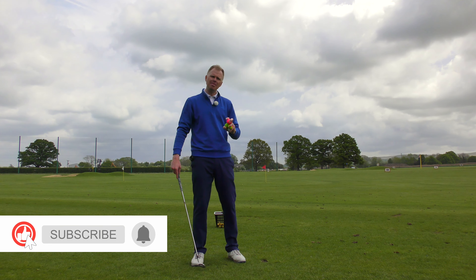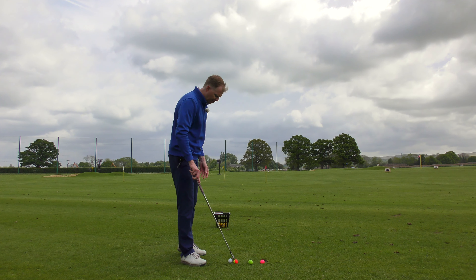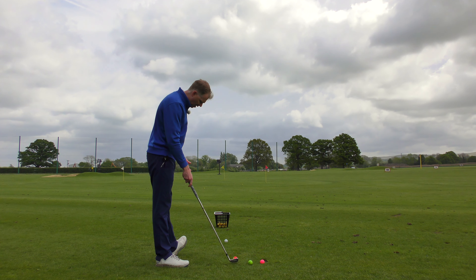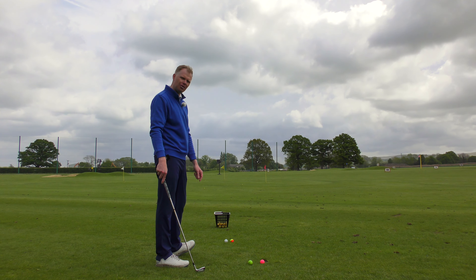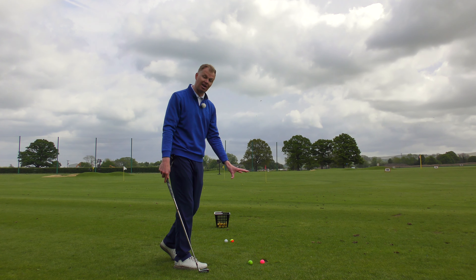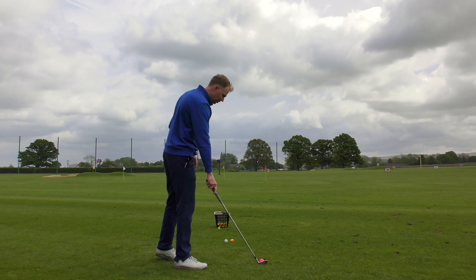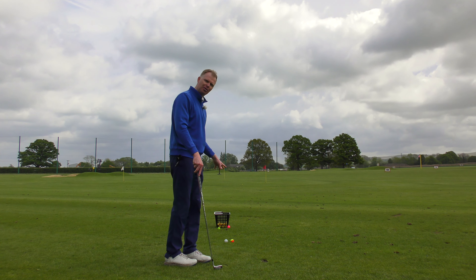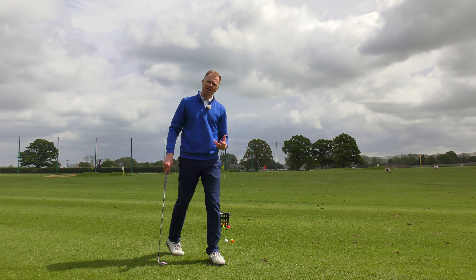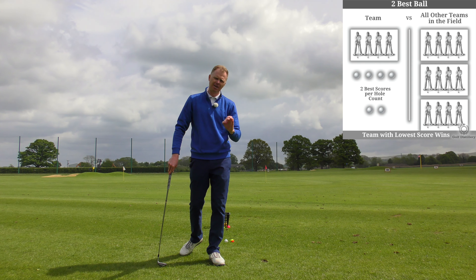There's a little bit of tactics at play in Two Best Ball. Let's say all four golfers stand on the tee and there's a pond in front of the green on a par three — that one goes in the pond, and that one goes in the pond, so they're taking penalty shots. These two remaining players get a little nervous, knowing they need to score for the team. Both of them try to hit the ball a bit further over the pond onto the green, they both make a three, and the other two are very relieved.